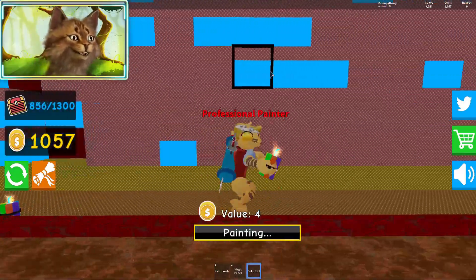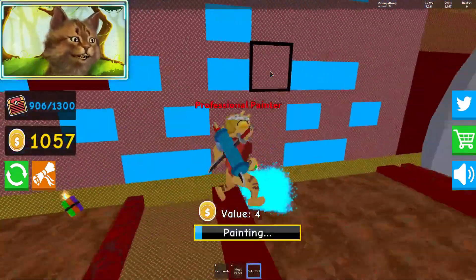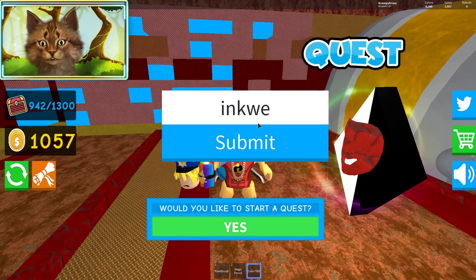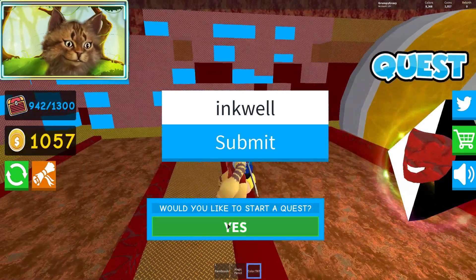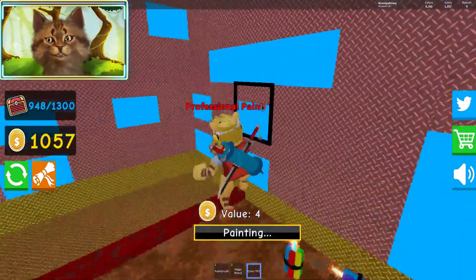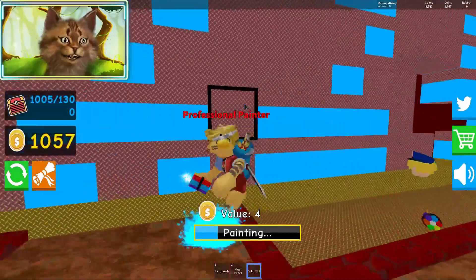I'm going to get a lot of money. If you guys are wondering where I am, I'm in the second area. There's a code right here — it's called Inkwell, if you guys want to start this game off. Let me start a quest. Go, TNT!